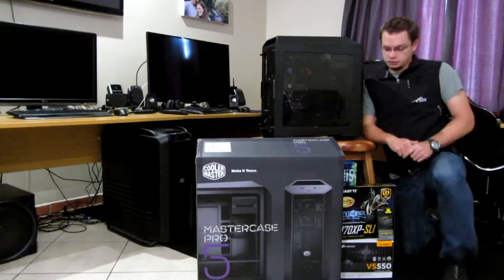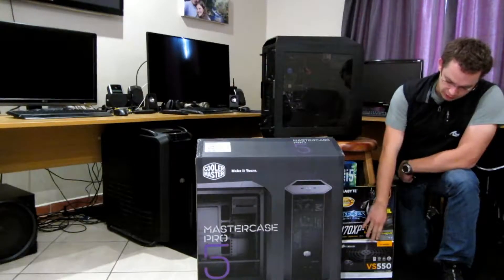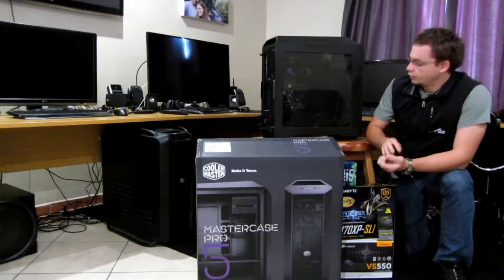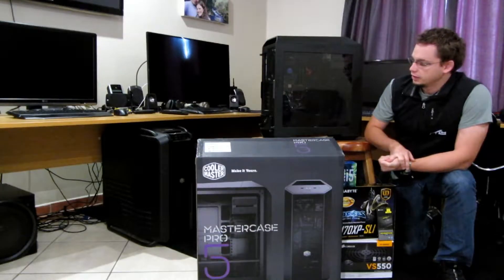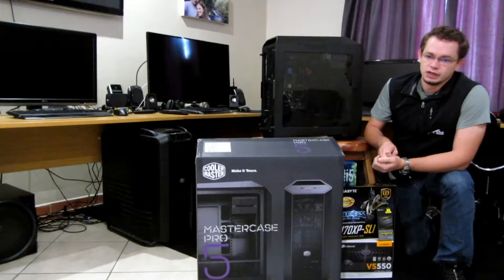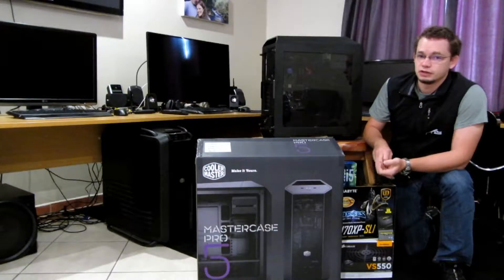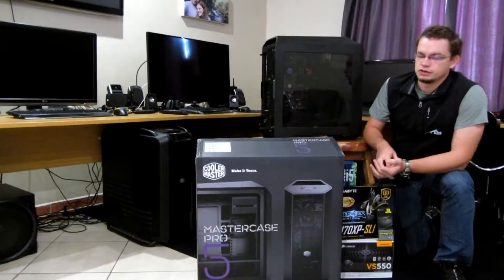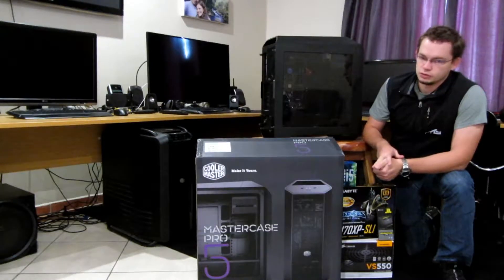Let's look at the actual bits which are doing all the work. Starting off with the power supply, we've gone for the Corsair DS550. It's a very neat power supply — I'll show you when we open up the case here. It creates very neat installs. It's got enough power for most applications. If you're looking to put in an overclocking CPU, you might want to look for something larger, or if you're looking at 140-watt power class CPUs, it's a little on the small side.